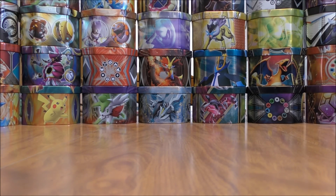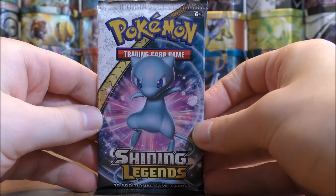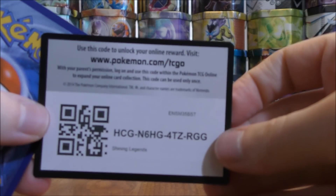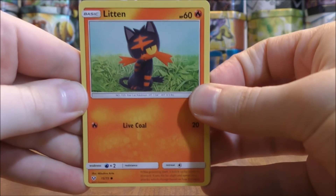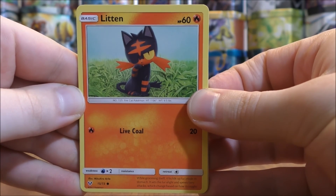Now on to the booster pack openings. The card I'd like to pull most would be the Zoroark GX Rainbow Rare — I have not pulled a Rainbow Rare from a Shining Legends pack. With this set you are guaranteed at least a rare holo in each and every pack. You can also get Shining Pokemon in these packs, and Shining Mew would be the best.